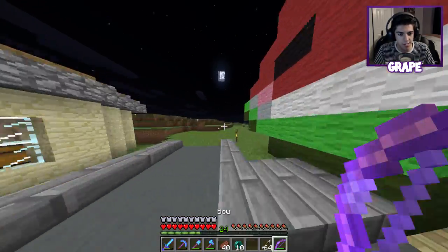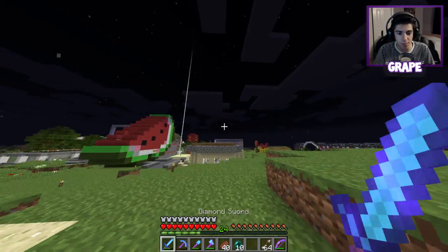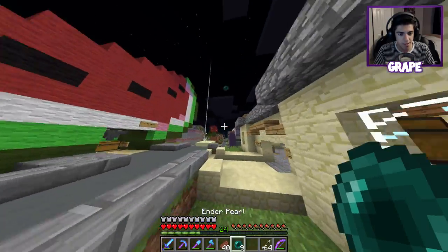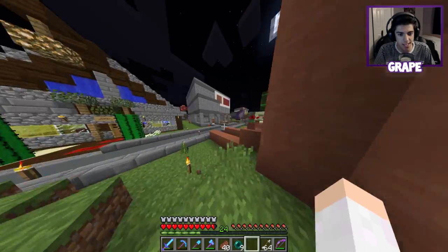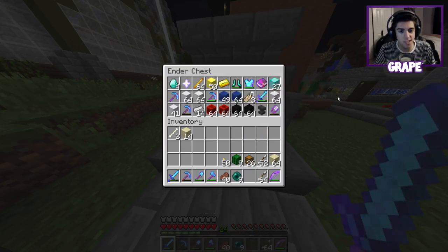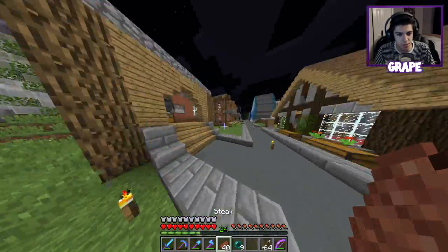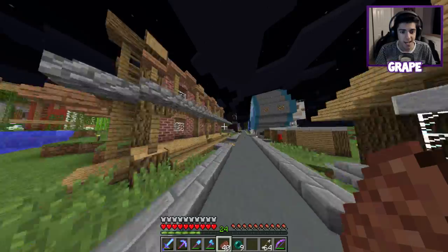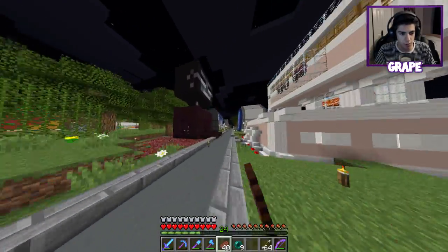If you all enjoyed this episode of the Cube SMP be sure to leave a like as it really does help. Let's check my gold - we gotta check how much profit I made before I leave. We're up to 50 gold blocks now, which is not bad. I'm probably going to mine off camera and go refill my shop and get some more gold blocks. Once again if you enjoyed be sure to leave a like, and I will see you all in the next episode of the Cube - thank you all for watching, goodbye!